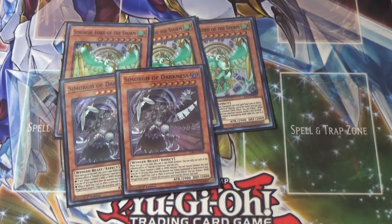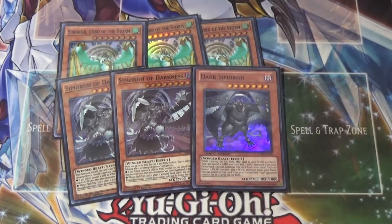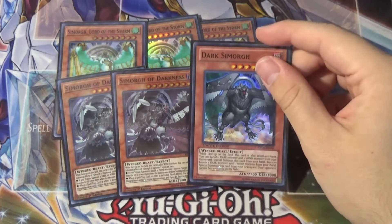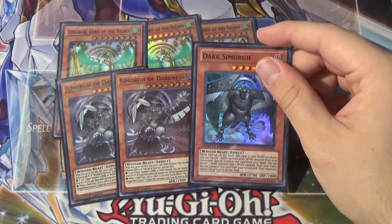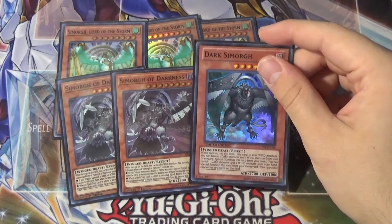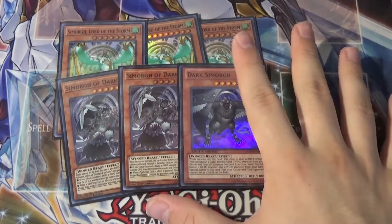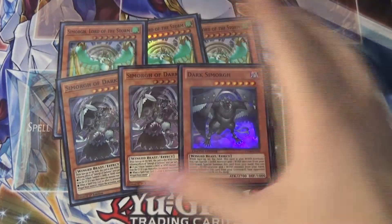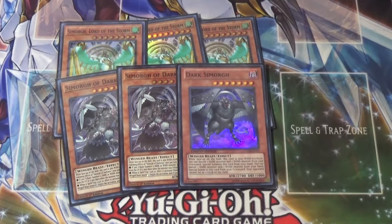And then the last big Simorgh monster we play is Dark Simorgh. I had never read Dark Simorgh — it was a little before when I started playing. I read its effect and I was like, this guy's pretty cool. His effect is: while face-up on the field, this card is also Wind attribute. You can banish one Dark monster and one Wind monster from your graveyard to special summon this card from the hand. You can banish one Dark monster and one Wind monster from your hand to special summon this card from the graveyard. Your opponent cannot set any cards on the field — making him super useful to get set up. He is fundamentally where Simorgh as an archetype comes from, as Simorgh as a deck doesn't like back row, so he fits very well with them.